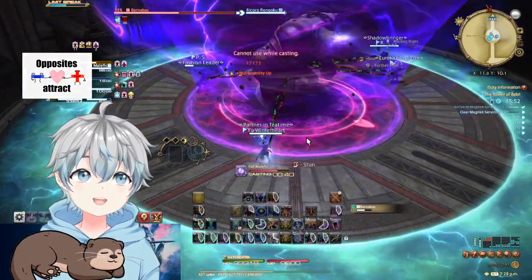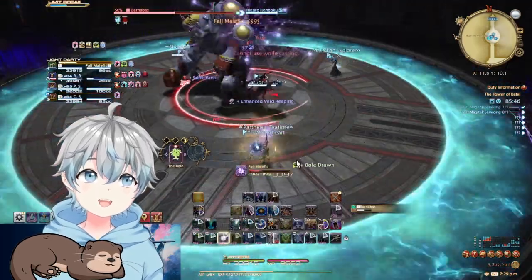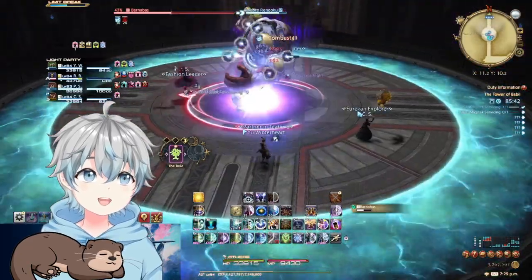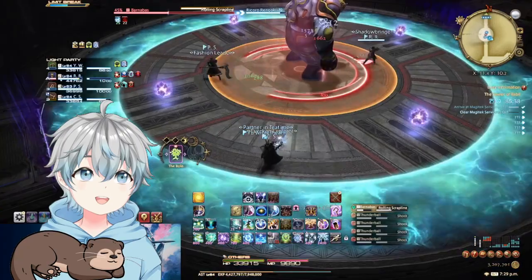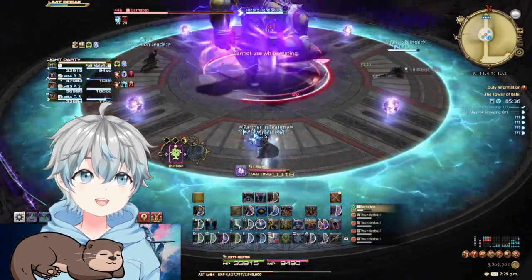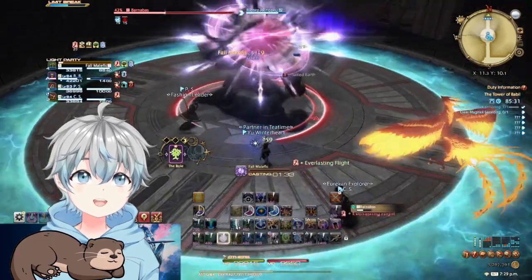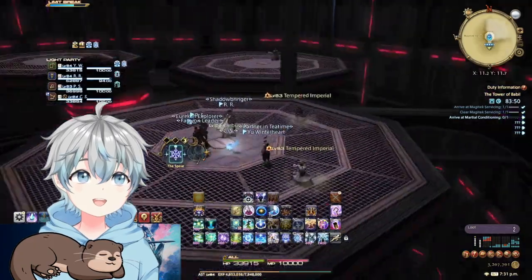The next mechanic is called Thunder Call, which spawns four orbs around the field. These orbs will create a big AoE after a short duration, combined with the boss doing a rolling scrap line AoE. The boss will then continue to repeat already-seen mechanics. Once done with the boss, you find yourself on an elevator.